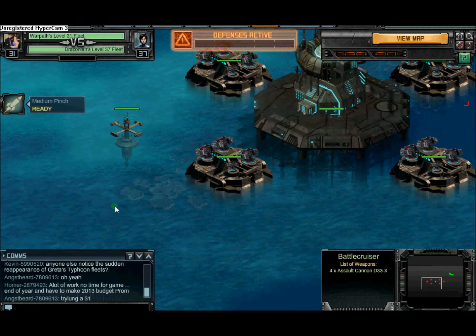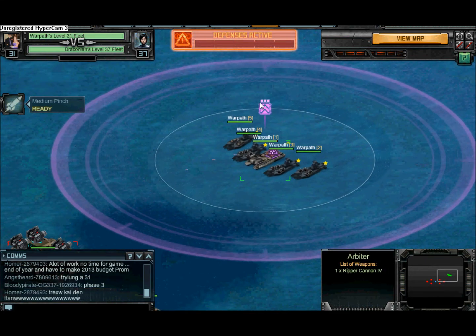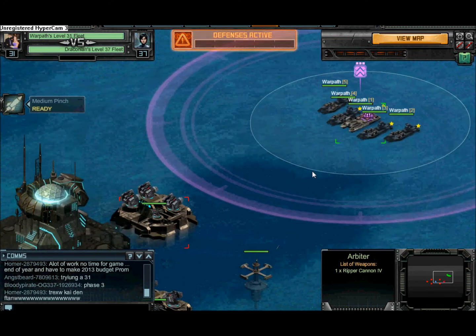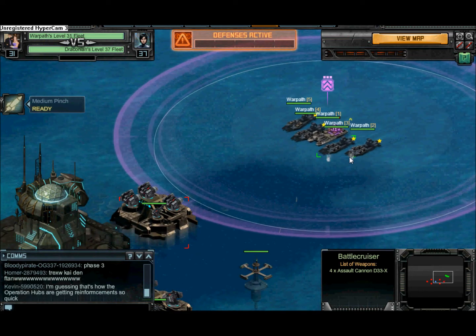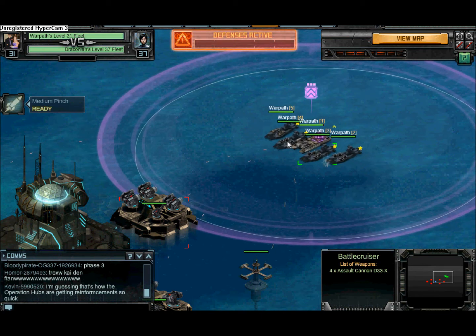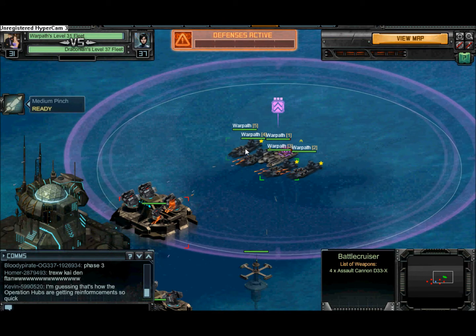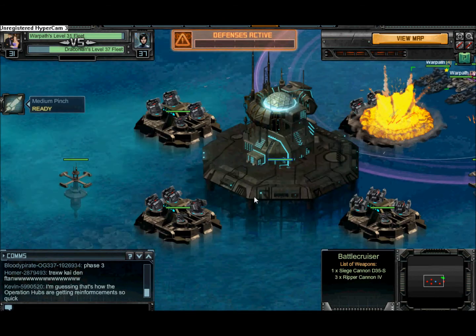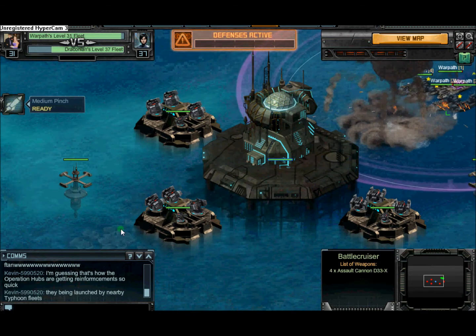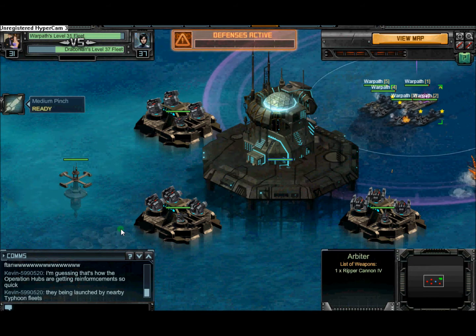If you've been subscribed, you basically know what fleets I have — an Arbiter with three Battle Cruisers with Evade Armor, Assault Cannons, all Assault Cannons. One of them has three Ripper 4s and a Siege Cannon S, and they all have Engine 3 and Hardened Barrels 3.